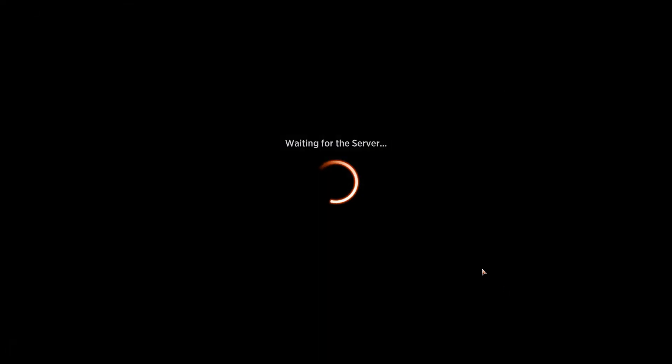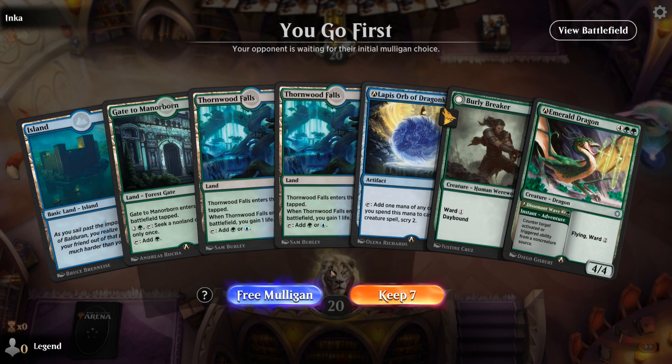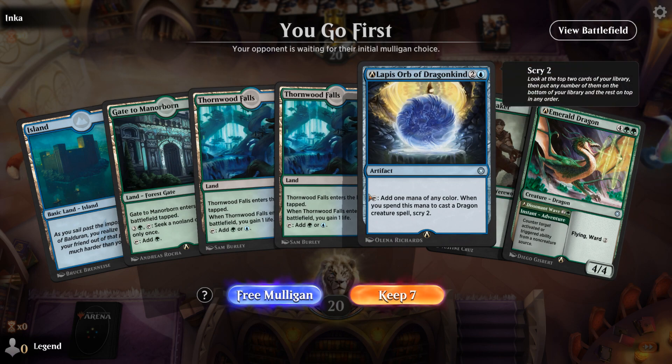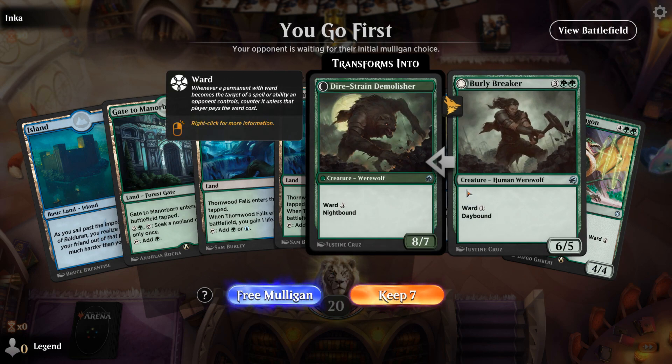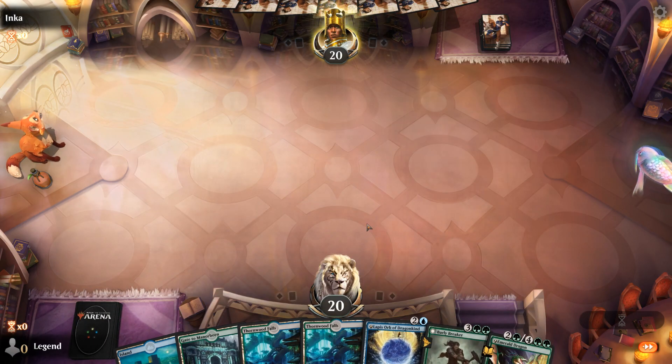Alright, let's jump into some games and see how our deck does. Okay, we're on the play, and our hand's got a lot of Taplands. We do have a little bit of ramp at least, so we can maybe play this on turn four. And being on the play means that we won't get punished as much for being off to a slower start, so I'll give it a try.